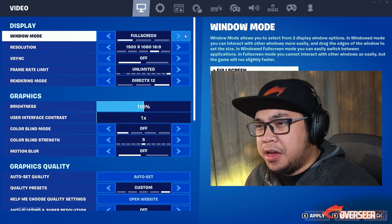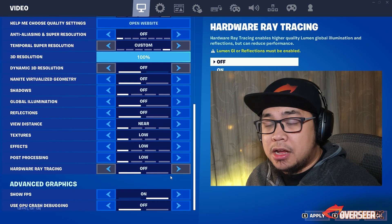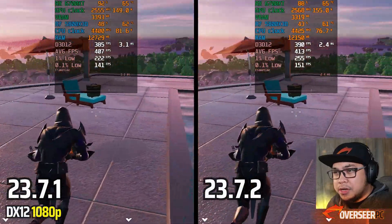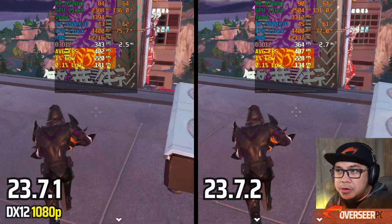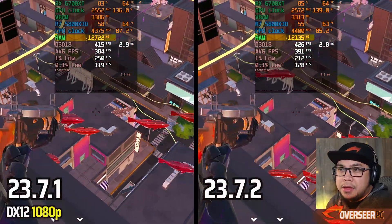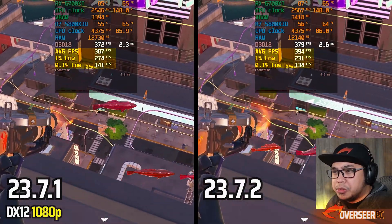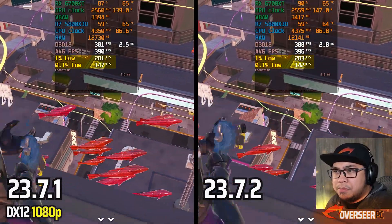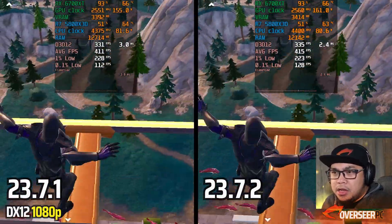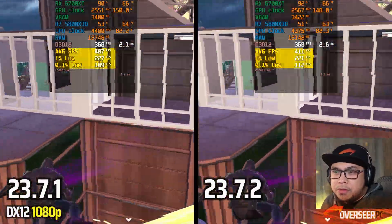In Fortnite we're going to test out all three APIs: DX12, DX11, and Performance Mode. Starting off with DX12 — we're not GPU limited and we're using slightly less RAM. The previous driver actually seems better in terms of 1% lows, though we are edging out on average FPS. It's catching up, but I feel the previous driver is probably better overall. With some landscape scenes, it's definitely slightly better on the previous driver in terms of 1% lows.